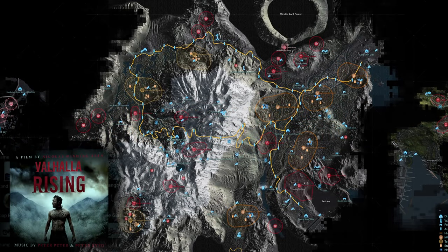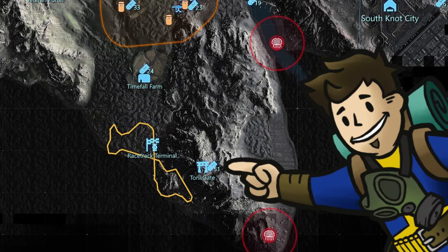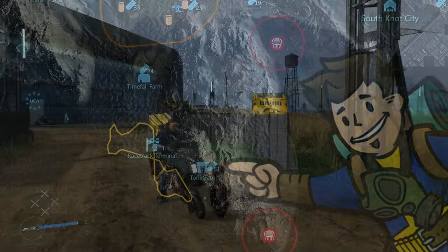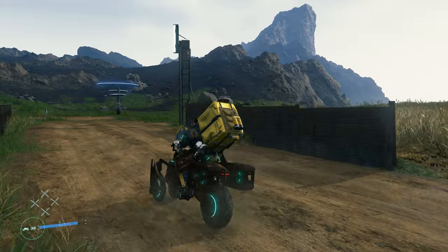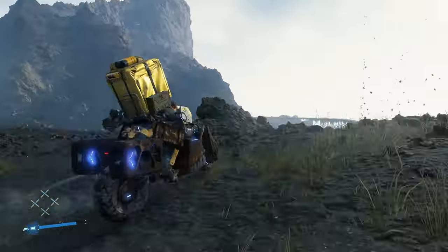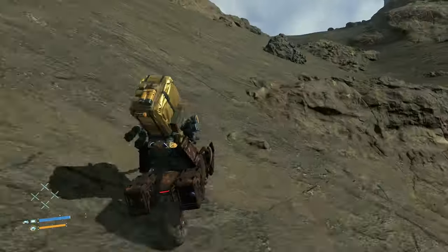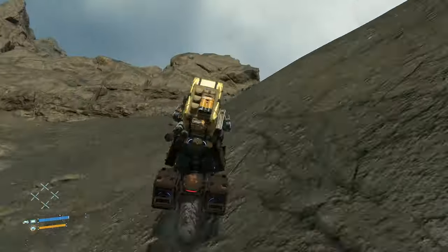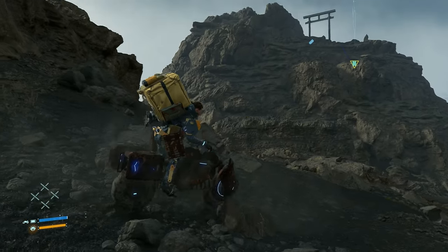The 27th memory chip is another soundtrack, for Valhalla Rising by Peter Peter and Peter Kayad. This is located at the Torrey Gate well hidden southeast of Timefall Farm and east of the racetrack if you have Director's Cut. The Torrey Gate isn't in view until you're right up there, so use ladders to climb up these mountainous cliffs. Towards the peak of this formation will be the Torrey Gate, at the base of which is the memory chip. There's a nice cluster of chiral crystals nearby too.